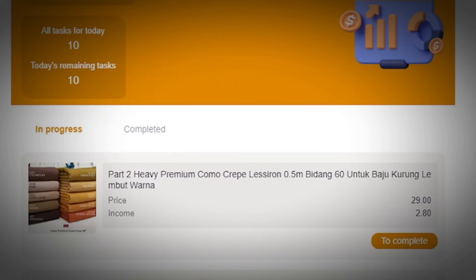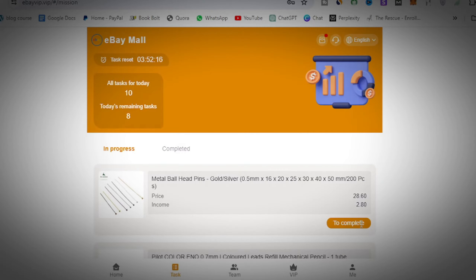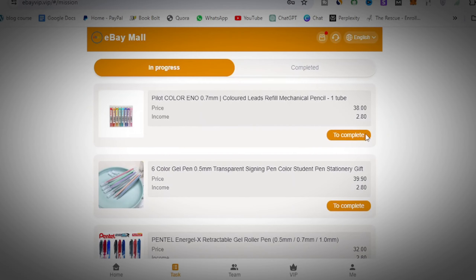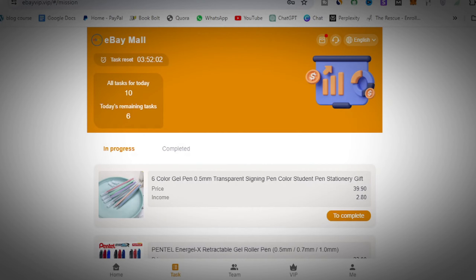All you want to do when you're on this site is come to the task you need to complete, go ahead and click on 'complete' right there. It's going to load and once it loads, the first task is done. You click the next one, it shows 'complete,' loads, and the second task is done. You click on the other ones, completing and loading each one, until you're done with four tasks.